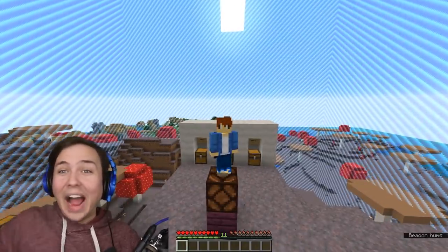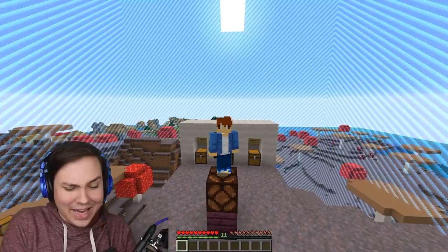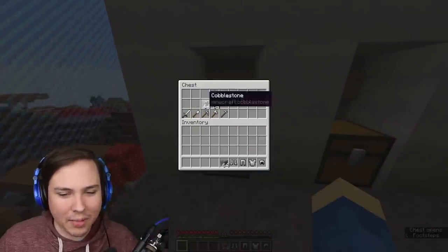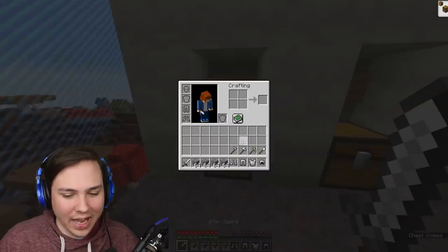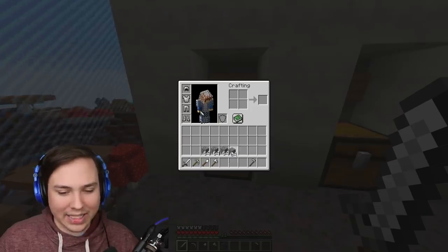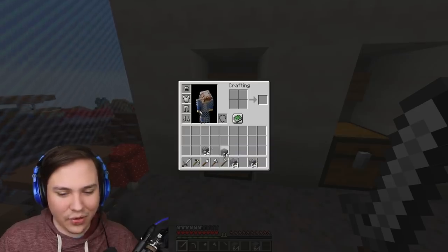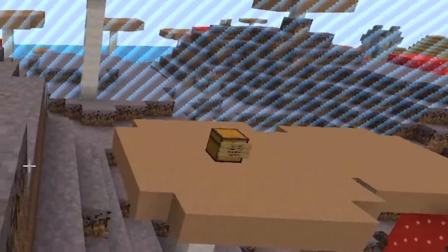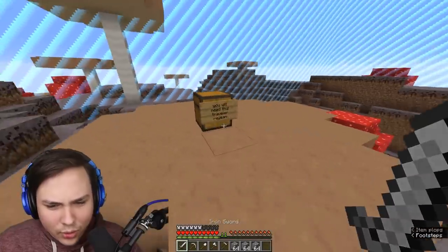Okay, so it is finally my turn to hunt these guys down wherever they made their hidden bases in this tiny 50 by 50 area. Let me grab all the stuff from the round one chest. No wings for round one because it's a small area - a lot of you said I shouldn't get wings on round one since they're a little OP. So we're going to listen to you guys and remove wings for round one.